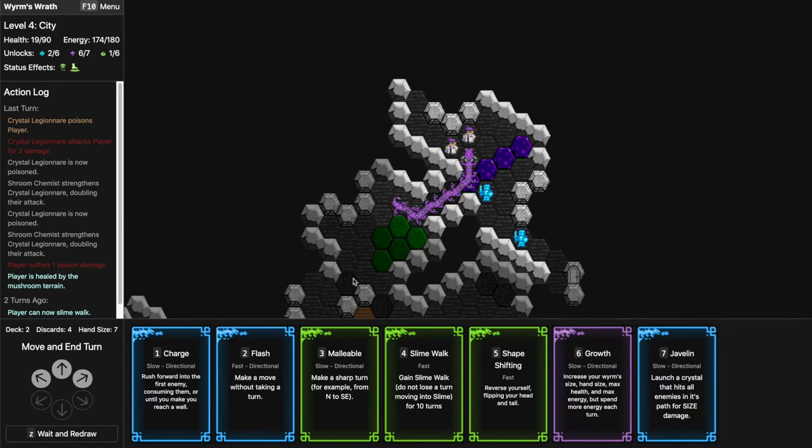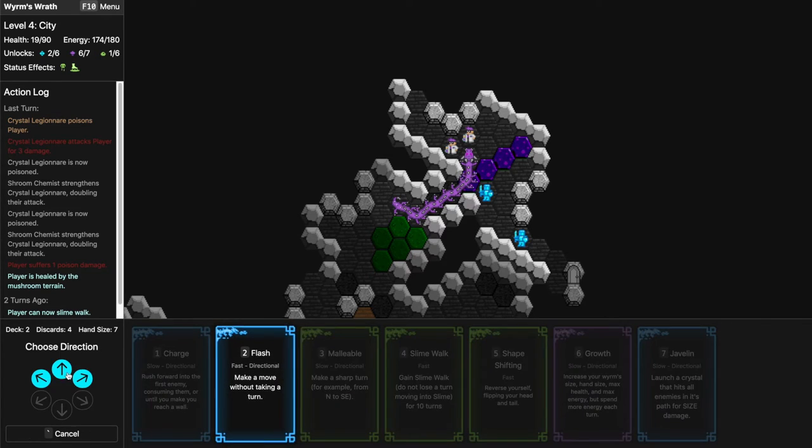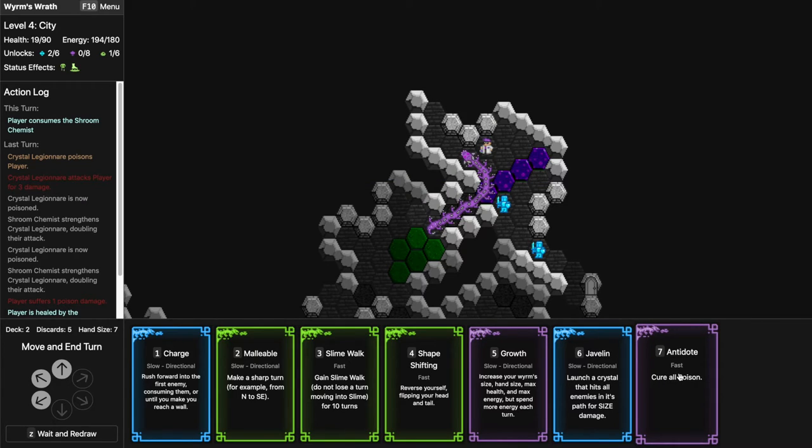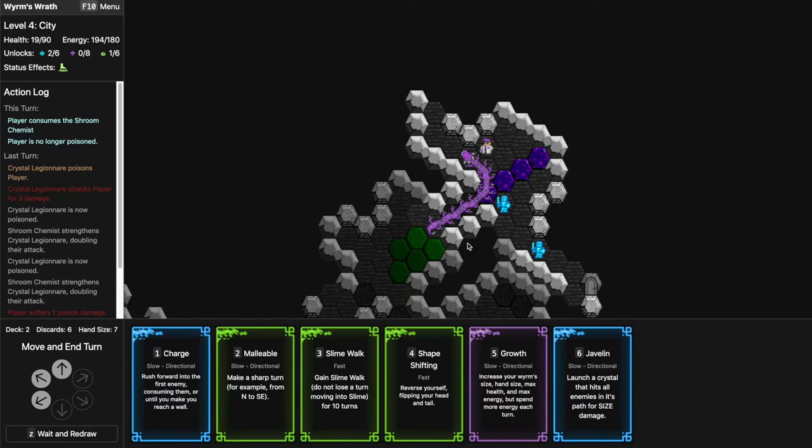Crystal Legionnaire is damaging me. This would be a good place to have that card that damages nearby enemies but I don't have it so I'll just Flash. Antidote — my Antidote is good, I'll use that instead. If he damages me for three it's not good to have my body over here, but aside from charging forward there's not much I can do.